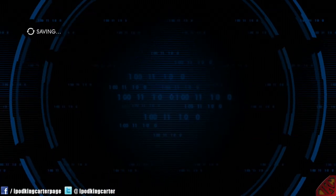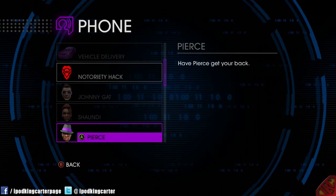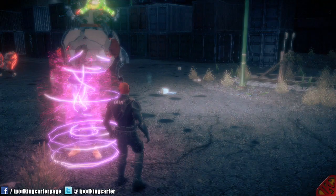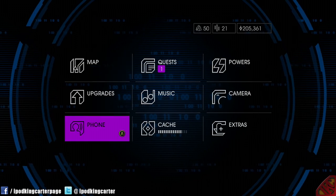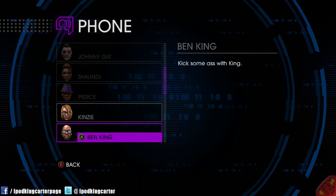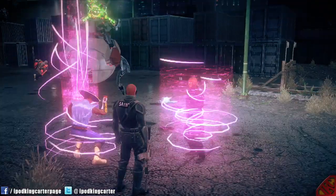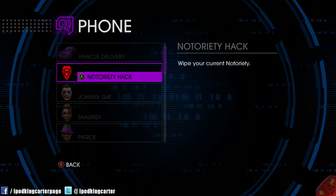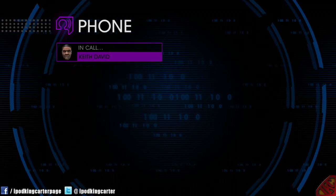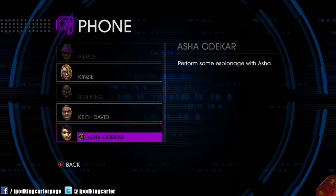First of all, I can't do this without the homies. I was thinking you forgot about me — can't do it without the homies. All right, Kinzie's on this mission, so let me get Ben King up in here. All right, I'm with you then. Who's the last person I want to invite to this party? I'ma introduce Keith David to the building. We're about to take over.